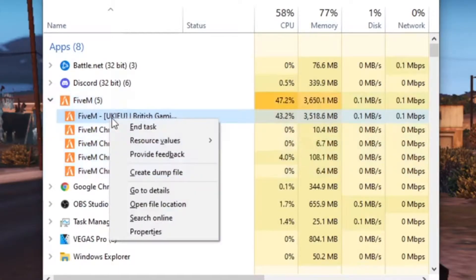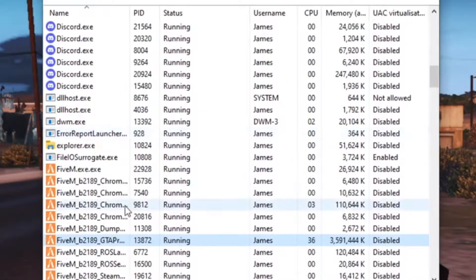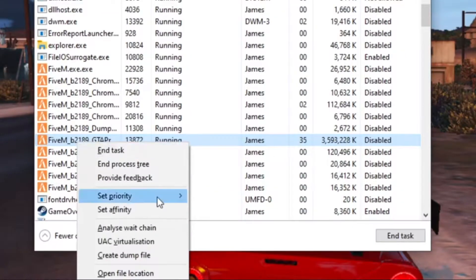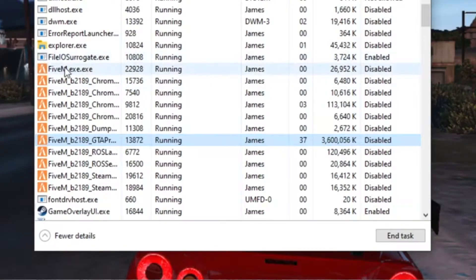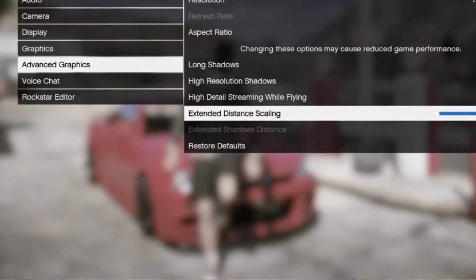Back in Task Manager, find FiveM. Press the dropdown and you'll see the server process. Right-click and select Go to Details. You'll see all the running processes — find the dta5 process. You can see it's using your CPU, and this could potentially cause you to fall through the map. Right-click on it, go to Set Priority, and click High. This tells your CPU to prioritize that process and put all its power into it, making your game run a whole lot better.